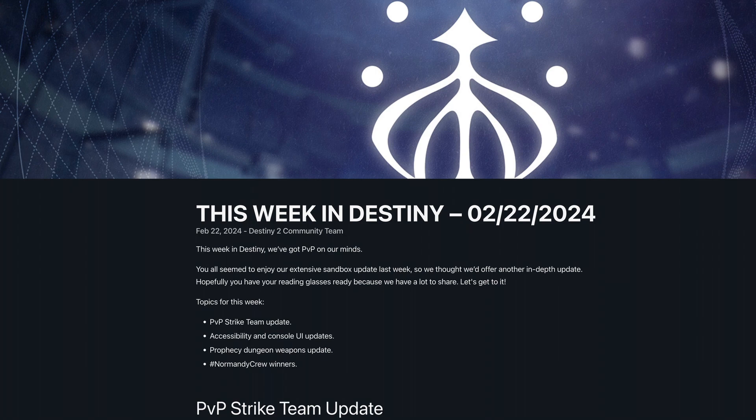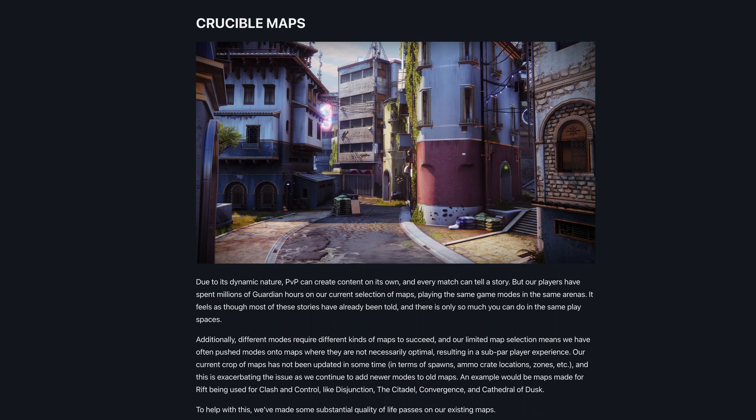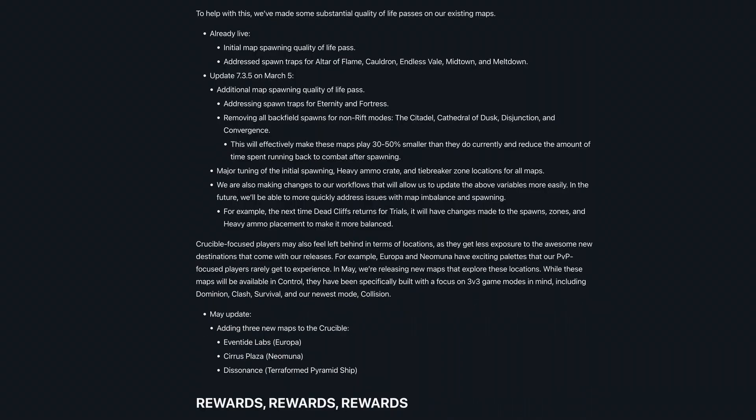Strike team updates: the PvP strike team is focusing on enhancing the player experience in crucible by addressing core issues related to maps, rewards, game modes, sandbox, and matchmaking. Crucible map plans include quality of life improvements for existing maps, addressing spawn traps, and updating map variables to improve balance.